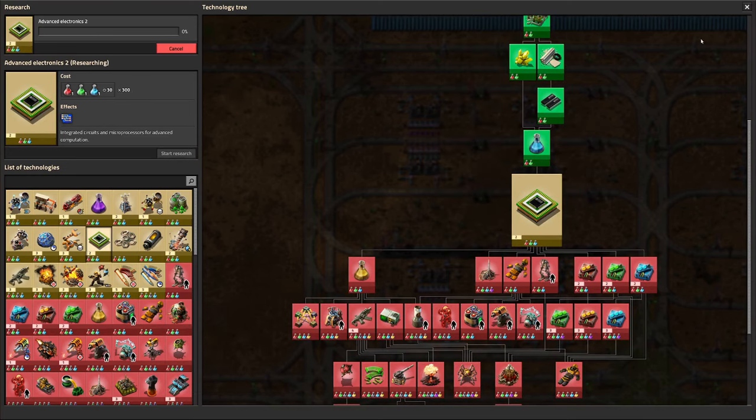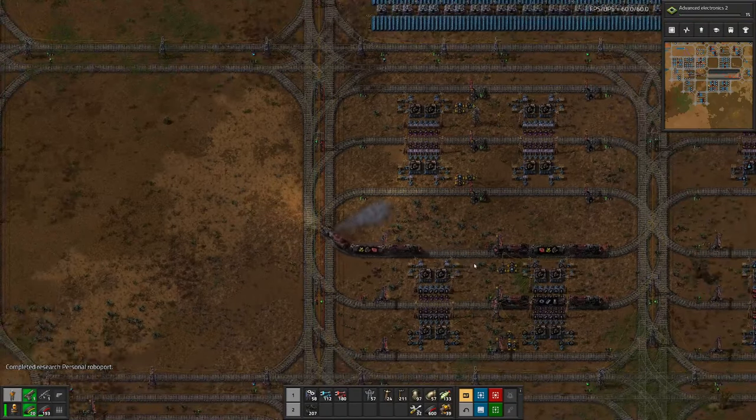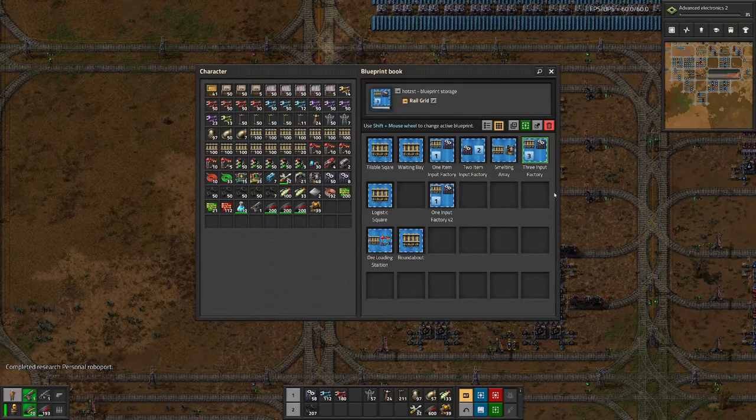Let's see in our blueprint book what we need for the power armor — we need that first.